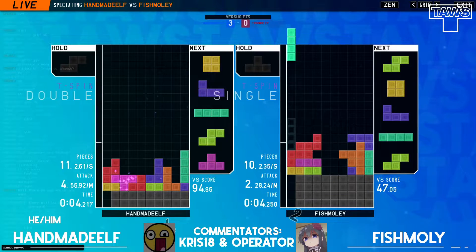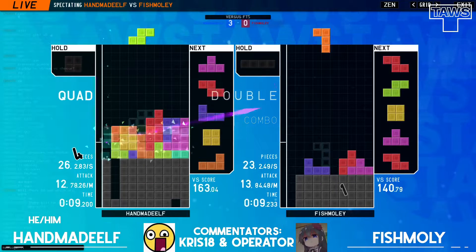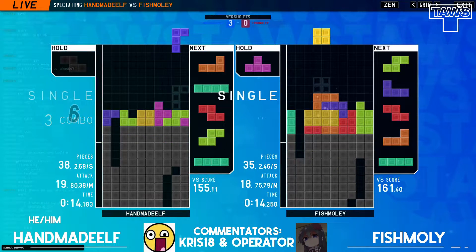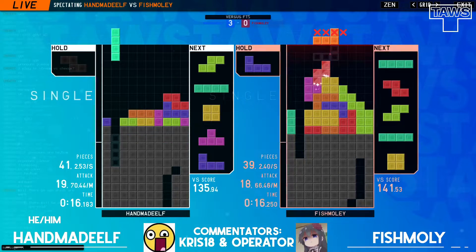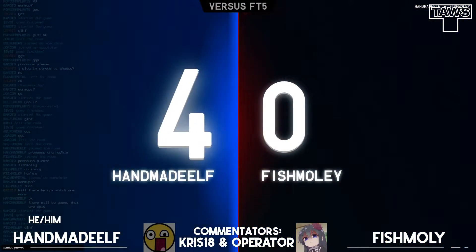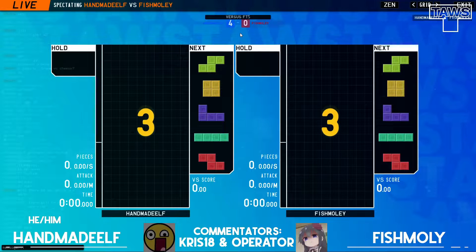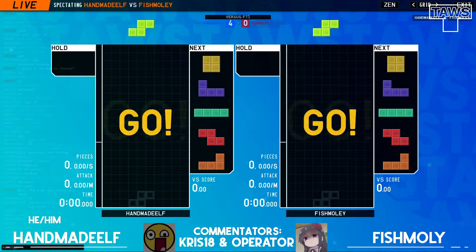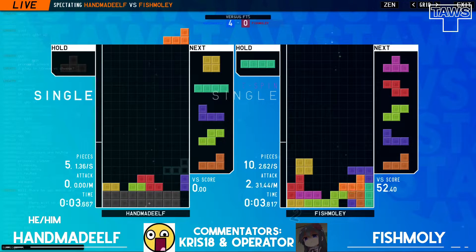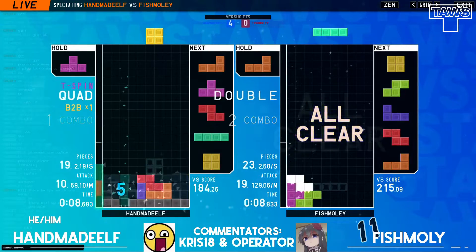Grit will need an answer here. Let's look at SDPC from Fishmoly again. I feel like Fishmoly is just me in the future — the two openers I use are the exact two that Fishmoly uses. I use SDPC, and when I can't, I use DT. It's not working out here because Handmaid Elf is a bit faster. Even though Fishmoly does get the PC, he gets the garbage sent his way and it doesn't clear. Speed is a bit of a difference, but I think Fishmoly is also not choosing the right time to upstack. And that is a nice — oh, he gets it this time.